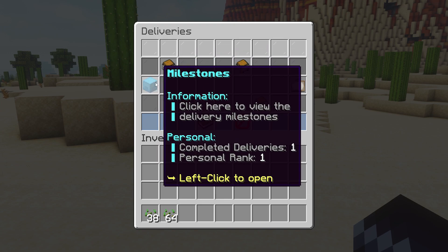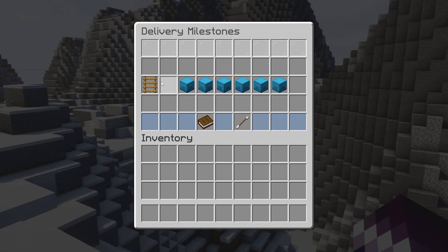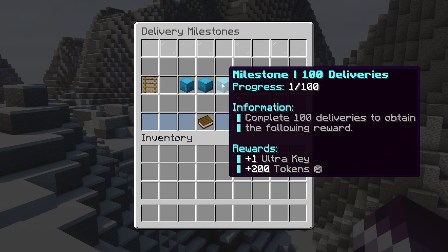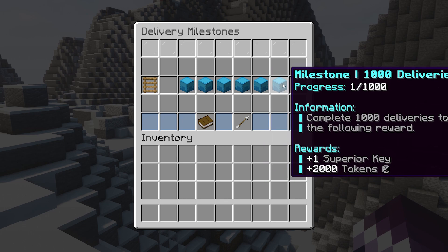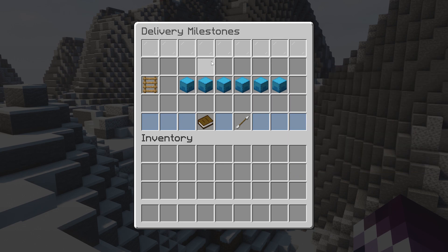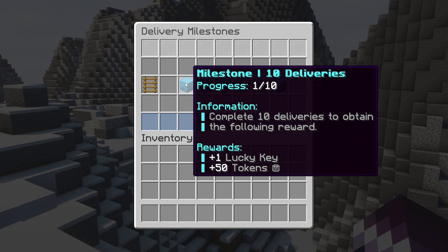If we go here to the milestones, you can see that I've now completed a delivery. When you click on milestones, you can see all the potential milestones — for 10 deliveries, 50, 100, 200, 500, and 1,000. For reaching any of these milestones you will get rewards. In this case you will get 50 tokens and a lucky key. Do know that these rewards are completely customizable, so you can change it to whatever you want. You can also let this plugin give a player any key from any crate plugin you want.